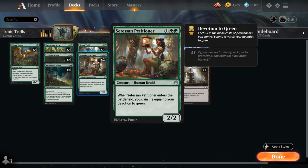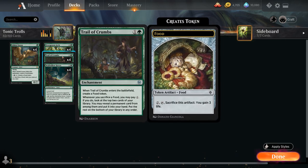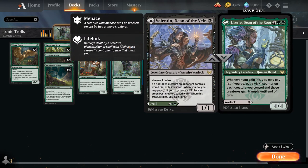Besides our four copies of Honor Troll, we also have two copies of Satasen Petitioner, a 2/2 Human Druid that when it enters the battlefield causes us to gain life equal to our devotion to green — we add up all the green mana symbols on our permanents. This is especially synergistic with Accomplished Alchemist, because if we have Alchemist in play and play Petitioner with a ton of devotion, the Alchemist will suddenly tap for a lot of mana, making it easier to leverage Trail of Crumbs. Lissat is also very synergistic with any extra mana we have available.